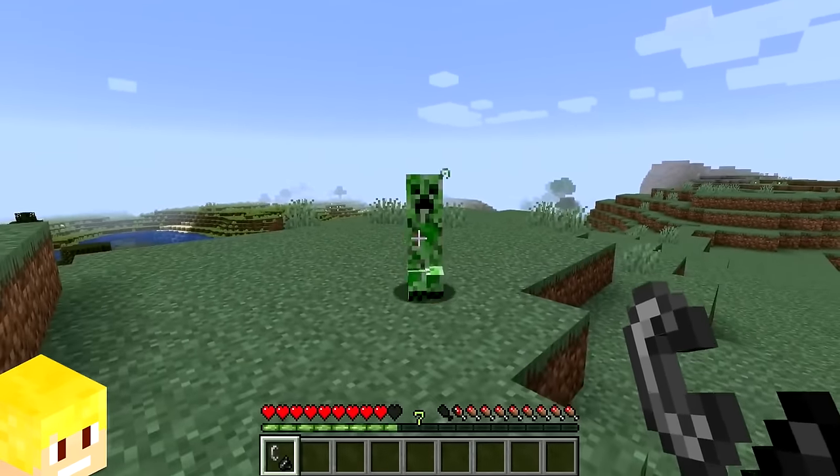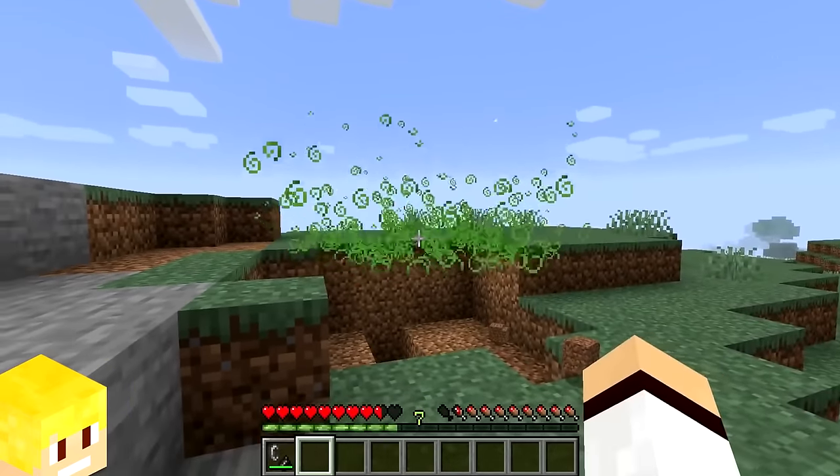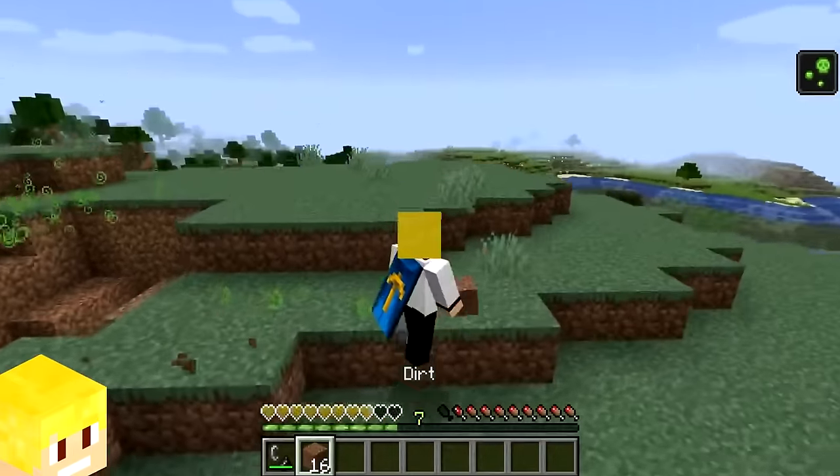If a creeper is inflicted with a potion effect and proceeds to explode, it will leave behind a lingering form of said potion, which in this case is poison.